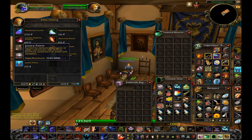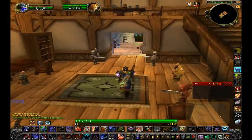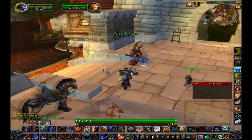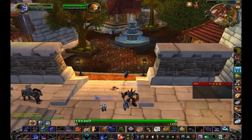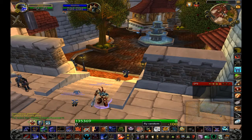I do regular battlegrounds, farm the honor, and come to this vendor and buy Greater Celestial Essence. With 4k honor you can get a stack of 10, and on my server you can sell it for between 500 and 700 gold depending on whether there's any in the AH, because mine's a low-pop server and a lot of times there isn't a stack of 10 in there.